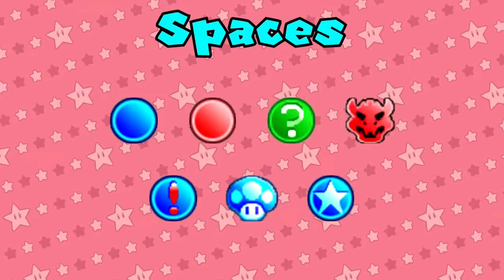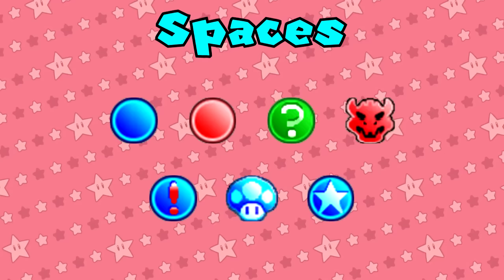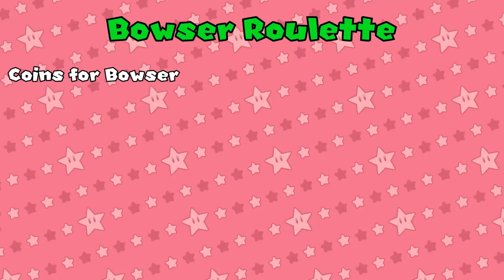Blue, Red, Happening, Bowser, Chance, Mushroom, and Minigame. During the final 5 turns, blue spaces and red spaces will always have their coin values doubled from 3 to 6. The events that the happening spaces trigger in this title are ruthless. We'll cover every one of them once we get to analyzing each board.